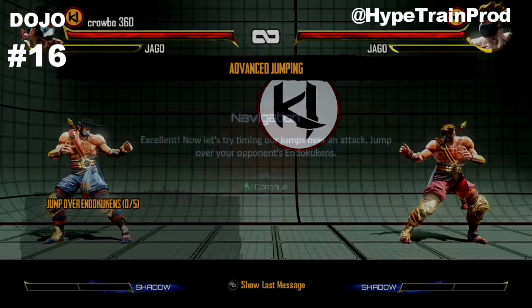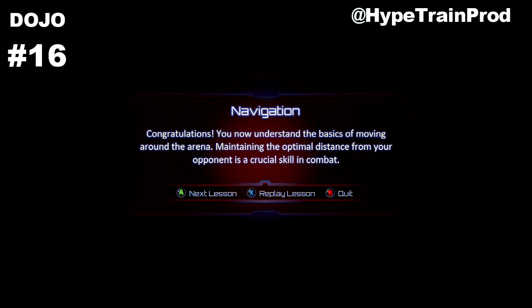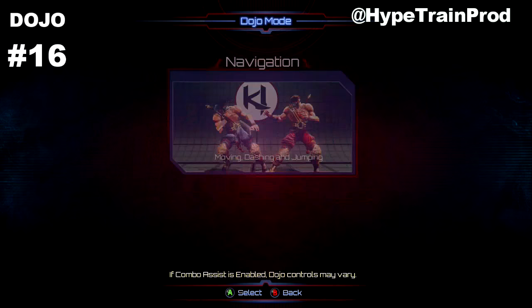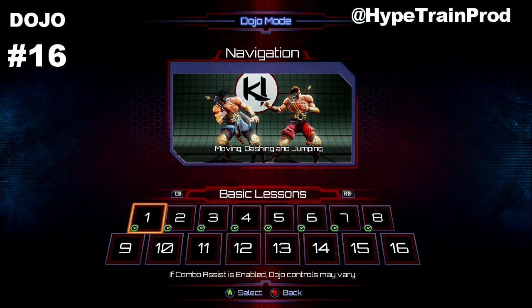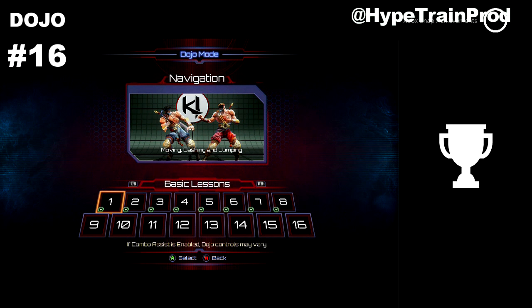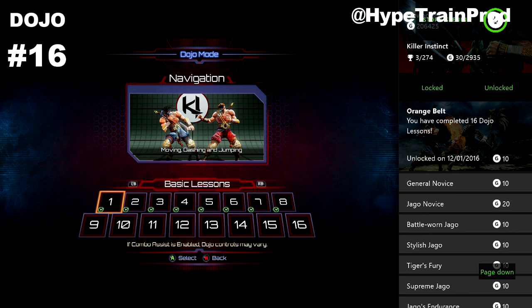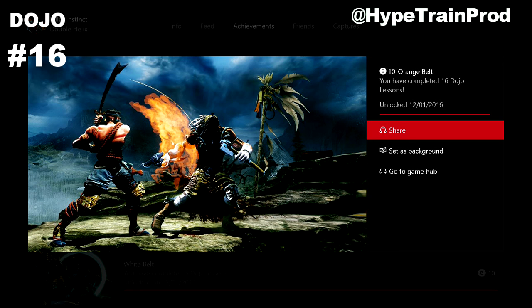I wanted to show you that it confirms the unlock after this one. By completing and repeating this process of doing the first lesson over and over, it will unlock both achievements. We have the orange belt achievement for 10 gamer score for completing 16 dojo lessons, and by repeating the same process another 16 times we also get the black belt achievement for 10 gamer score. And that is how to unlock the three dojo achievements.